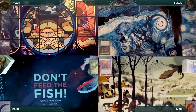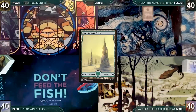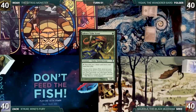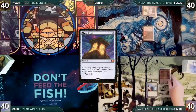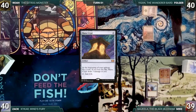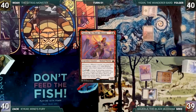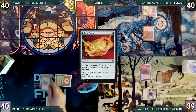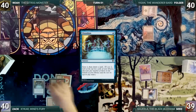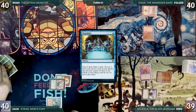Folger wins the PB&J Eating Contest and gets to start us off. Folger draws, plays a Snow-Covered Forest, casts Secura Tribe Scout, and passes. Mike draws, plays a Mana Confluence, casts a Mana Crypt, and taps Mana Confluence to cast his commander Najeela the Blade Blossom, then passes to Zach. Zach draws, ripping a land off the top — never punished — plays a Plateau, casts Sol Ring, Felwar Stone, and Preordain, scribes two and draws. Feeling pretty good about his hand, Zach ships the turn.